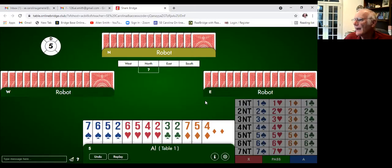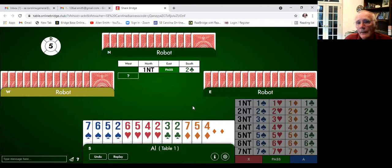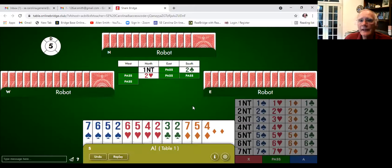We're going to look at hand number five. Our partner again bids one No Trump, pass comes back to us. We've got four hearts and four spades again with a little ruffing power — this is a no-brainer, we're going to use Garbage Stayman. We bid two clubs and our partner bids two hearts. We pass — at least we've got seven hearts between us.